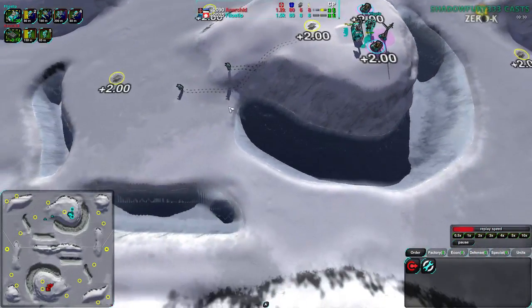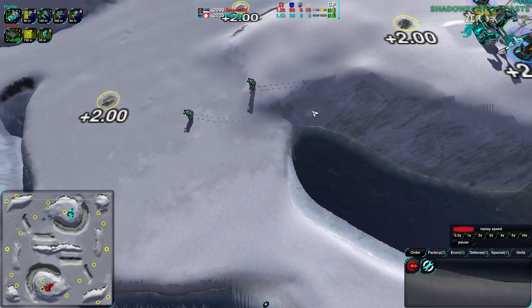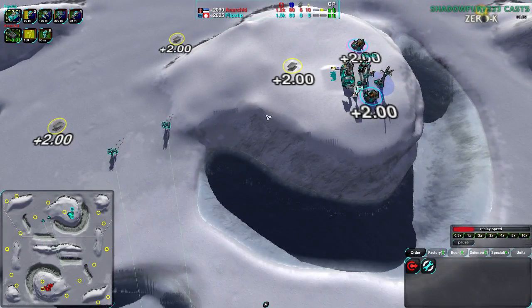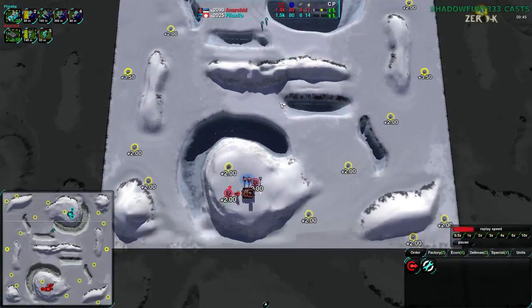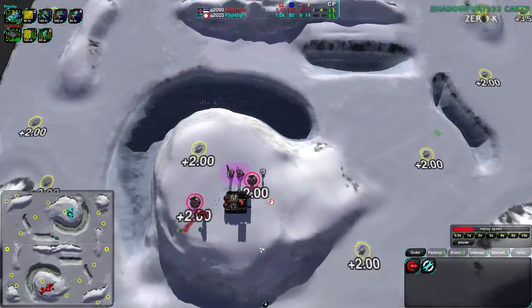Flipstep on the other hand is going for a couple ducks into a conch - actually four ducks into a conch. Not terribly unusual, though four ducks at 80 metal each, that's typical, a little bit higher than I'd expect. Similarly, Anarkid is going for five glaives before a single conjurer. Both players are basically figuring that this is going to be a very aggressive game, starting out with their early units quickly.